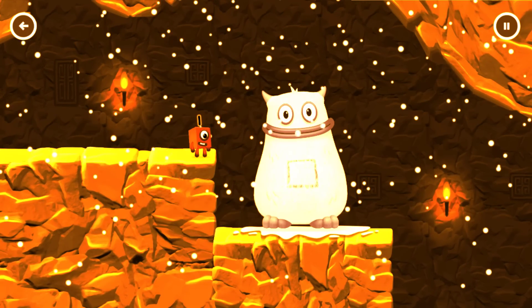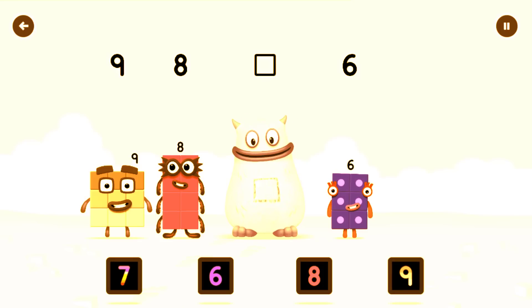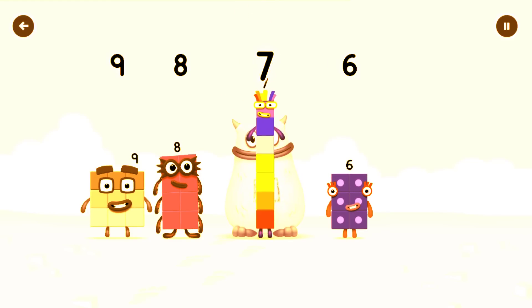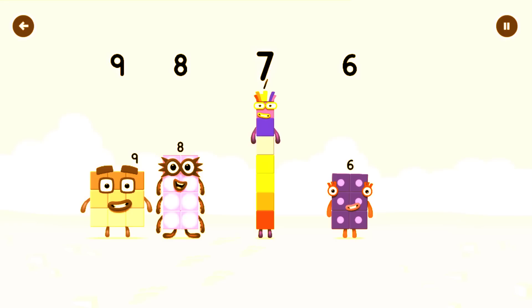Yum yum! There's someone in my tum. Find the missing number to reveal who's inside Big Tum's tum. Nine, eight, yum, six, yum yum. Who's in my tum? Seven. Correct! Seven was in my tum. Yum yum. Well done. Nine, eight, seven, six.